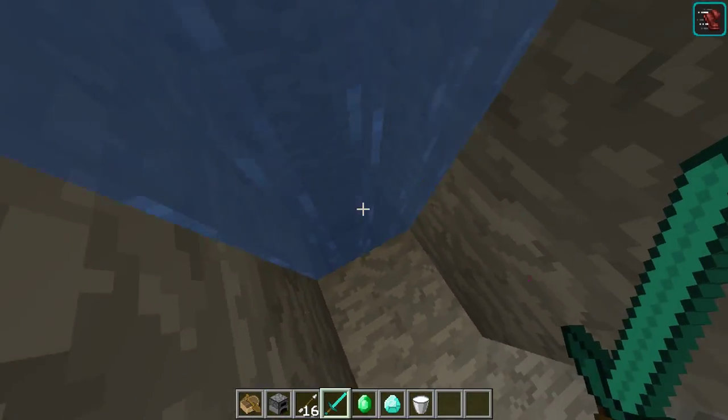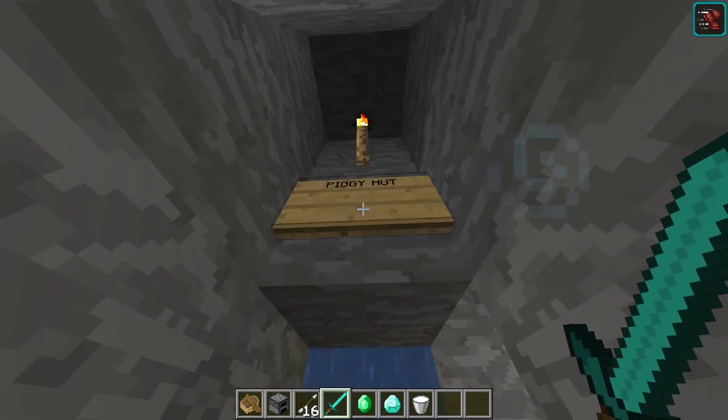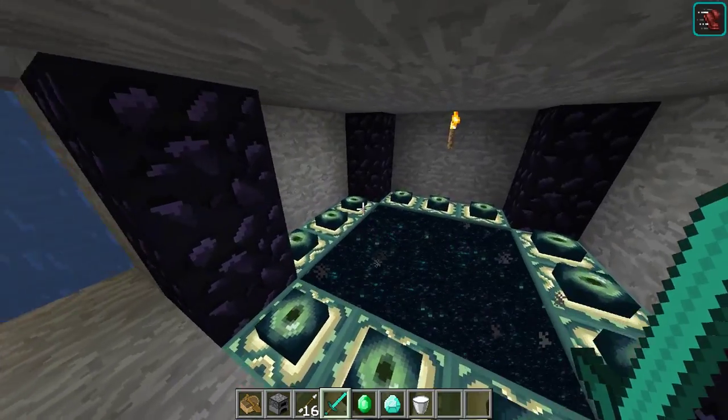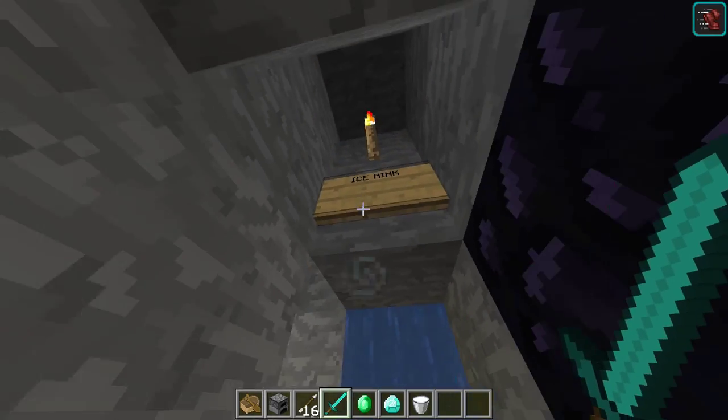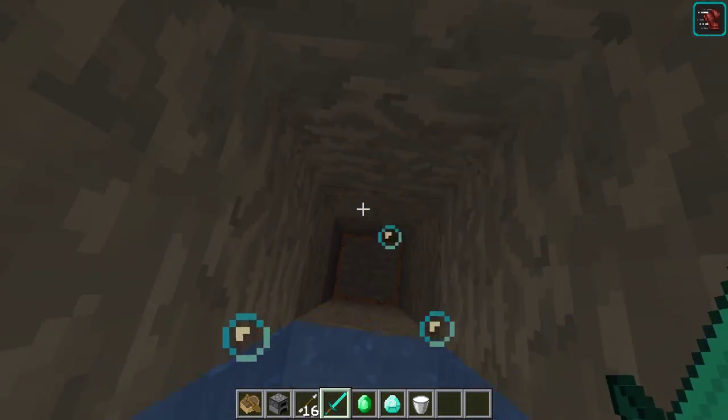So that was the portal room. Slash TP seems to work just fine. There's a lot of teleporters — oh, that's to the water slide. So this is just to get around the world — that's interesting. Anyway, let's head to the storage room.